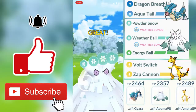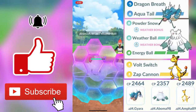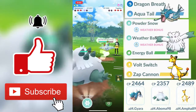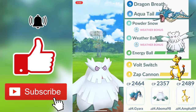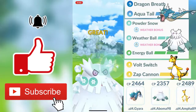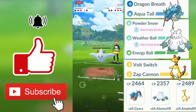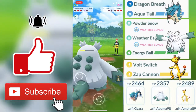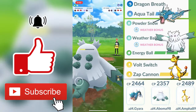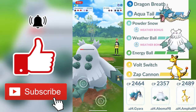My opponent swaps out into Togekiss — a fairy and flying type Pokémon — so Weather Ball will be doing super effective damage. I throw in a bunch of Weather Balls, watching out for Aerial Ace, Ancient Power, and Flamethrower. Mostly all of Togekiss's attacks do super effective damage against my Abomasnow, but Togekiss goes down.